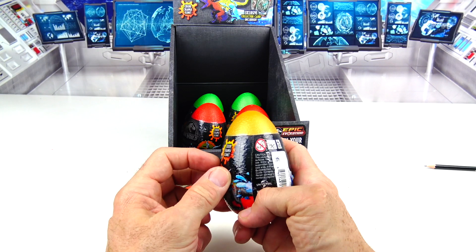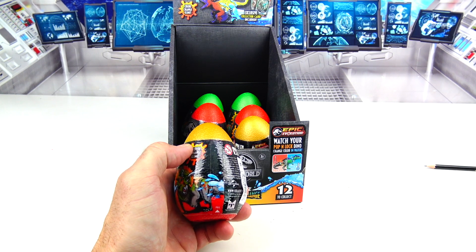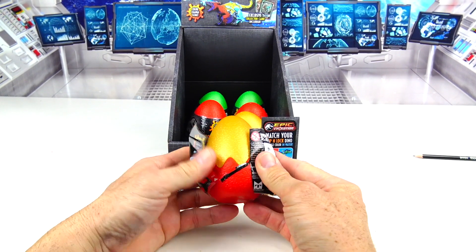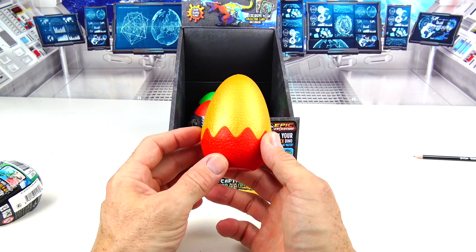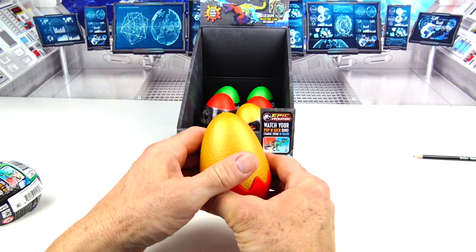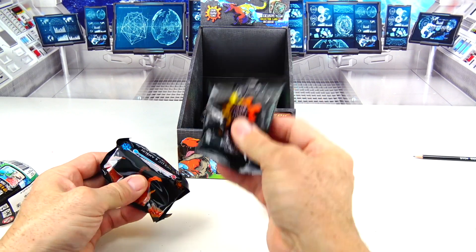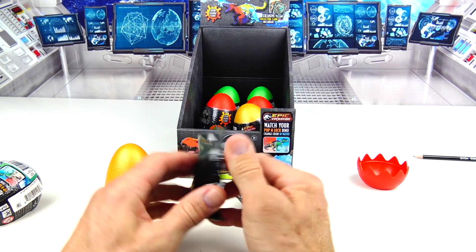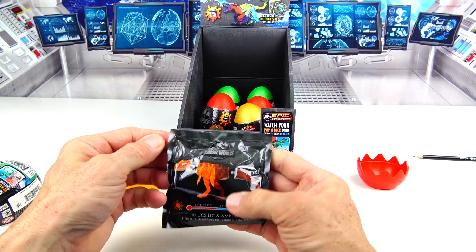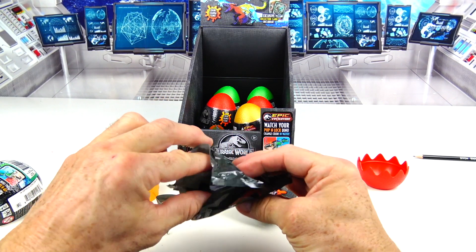Let's open up our first egg. It does have tear strips and they usually give me a hard time, so I'm just going to make a slice right down here and open it that way. So I know we're going to need some water also with these. Check these eggs out — I didn't know it was multicolored, so we have a golden red. Let's see what we have inside for our first one. It's individually wrapped with slime and our dinosaur. It looks like the T-Rex on the front — why don't we open it up and find out.